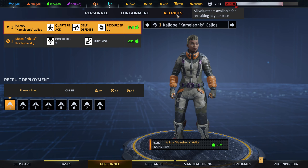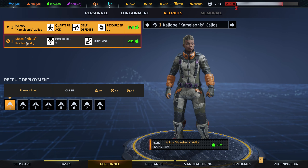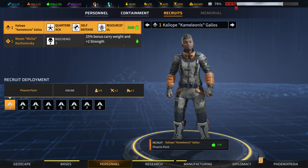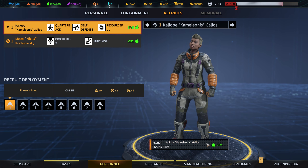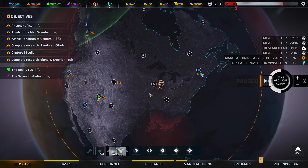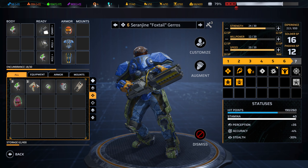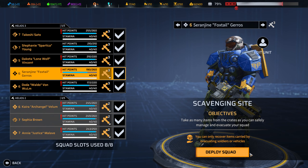Personnel change — could throw another recruit in. Got plenty of food. I could just sit around and train up. Quarterback, two speed, self-defense. Self-defense might be good now that I have the laser PDW. Resourceful. I like having an assault around. Send you to Phoenix Point and then — okay, I think we're good. Let's do it.